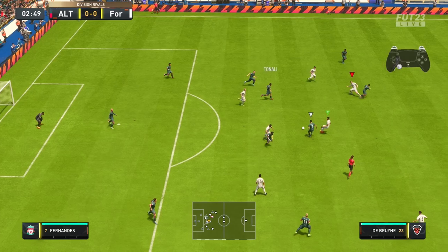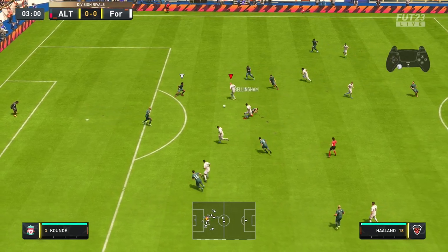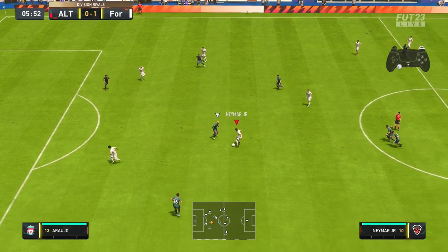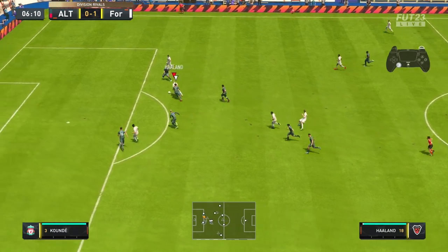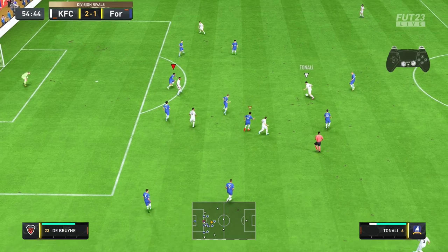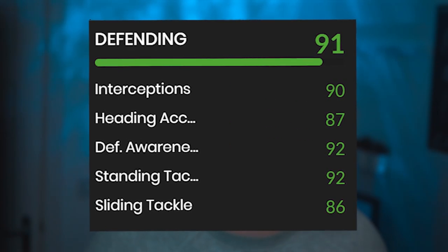Now you've got your team shape sorted, you can use second man press to make it even easier to defend using the R1/RB button. When you hold that down, the game will select a defender to press the ball holder and you have four seconds to do that. This means you can cover a different pass or area of the pitch. One of the best ways to use this: charge at your opponent manually, right stick switch to someone else to cover the next pass, and hold R1 while controlling someone else so the previous player continues pressing. Defenders are much better at second man press as it works on defensive awareness. Don't forget to use it inside the 18-yard box — that's probably where it's strongest.